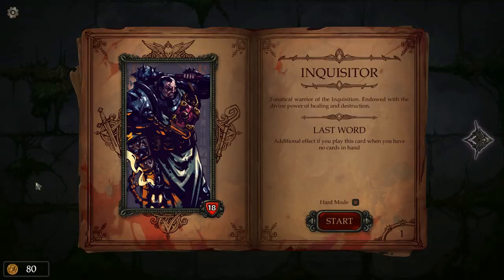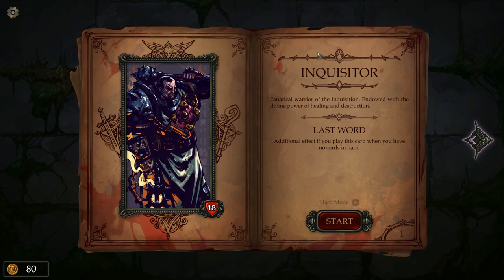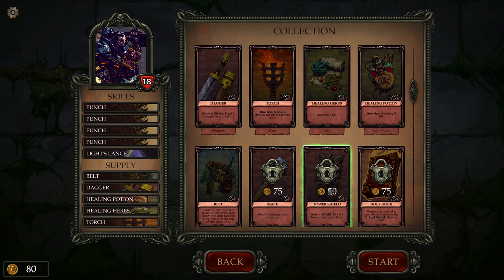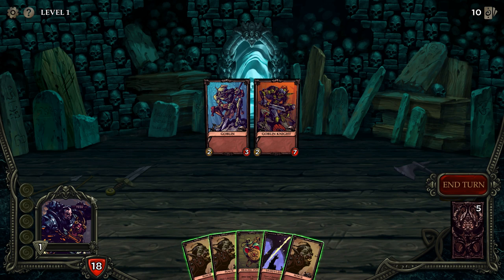There are a number of different classes — I think five in total — but I haven't unlocked them yet because you have to spend the gold you earn on unlocking characters. We're going to play the Inquisitor. As you play, you can also unlock more cards to put in your starter deck. I'll save the money to try and unlock a new class, because collecting money is quite difficult, and I'll explain why later.